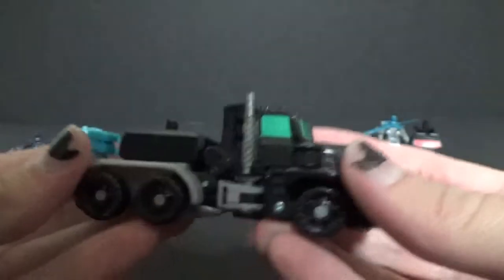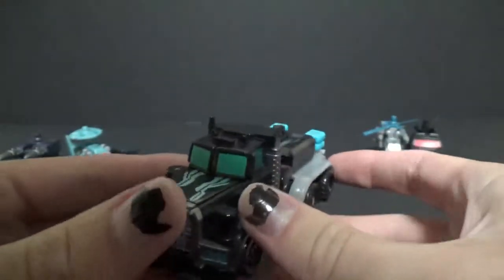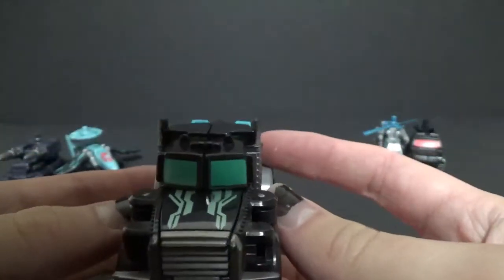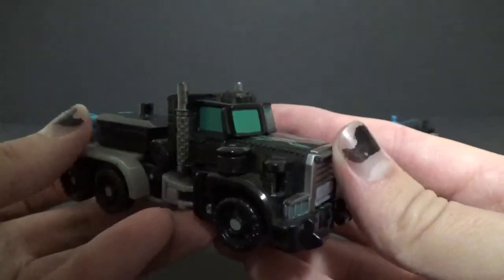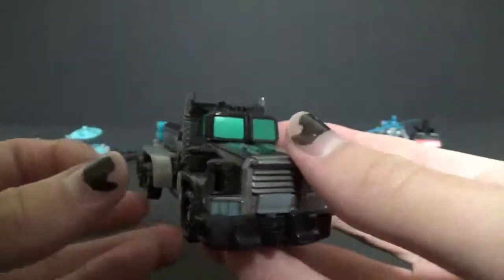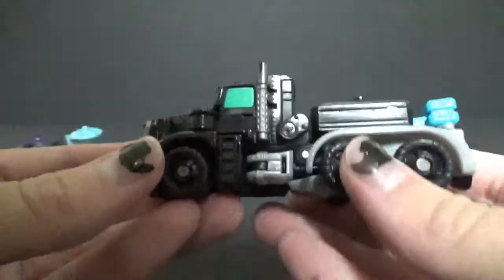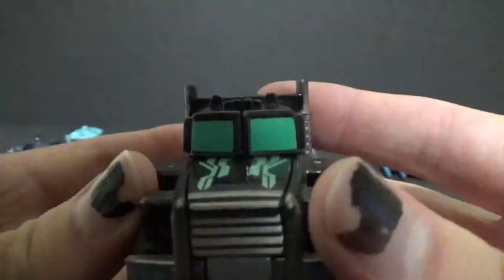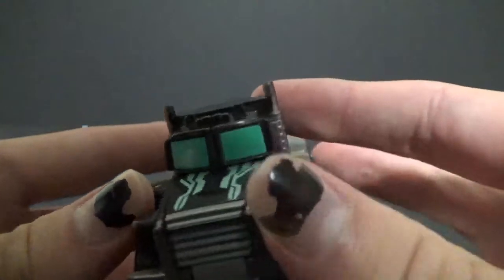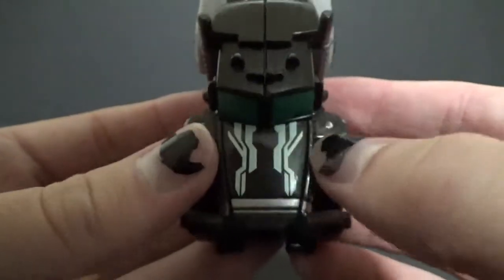Let's take a look at the main robot - Crankcase. He is a repaint of Huffer and a really nice one. The original vehicle mode on Huffer was pretty good but I feel like this paint job suits it better. It's clear they're going for almost like a Nemesis Prime or more of a Scourge type. This truck is really like a good homage to R.I.D. Scourge because the truck looks like the same model, same colors, got those teal windows.